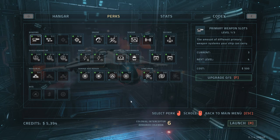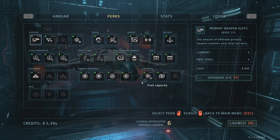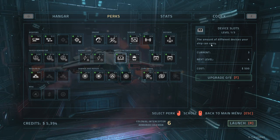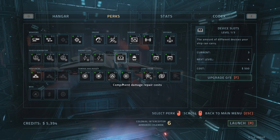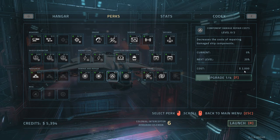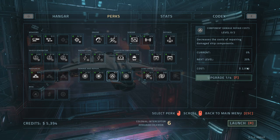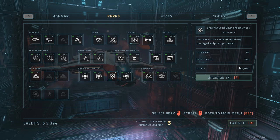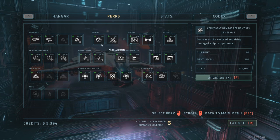Let's spend our 5,000 credits, shall we? Some of the stuff we've spent some money in, but we still have to get to the amount of different devices your ship can carry. Component damage repair costs - bloody hell, we can't even afford that, because we need three more upgrade levels, and this one is 2,000 alone. So the next one is gonna be like 2,500. That's expensive. Can't really do that at the moment. I need more money.